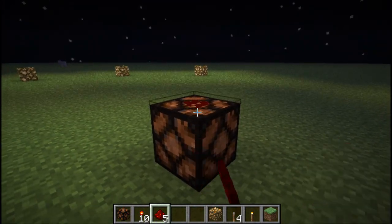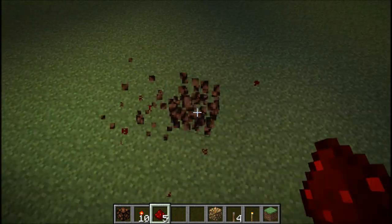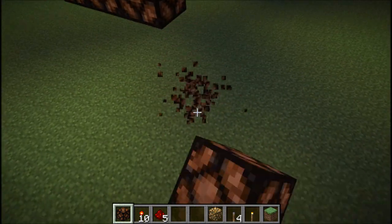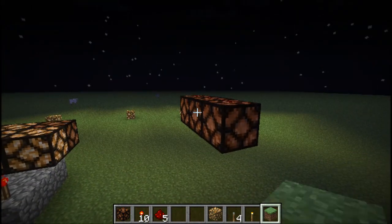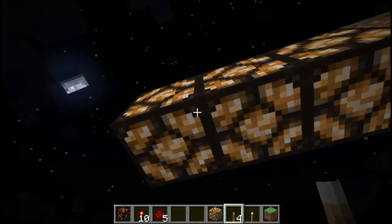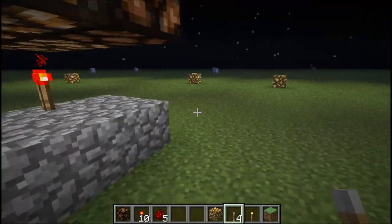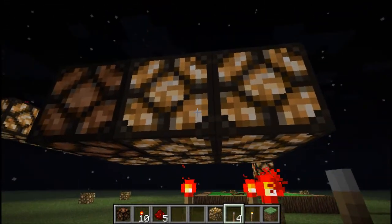So if you wanted like a ceiling — let's say you go like this — and you want some ceiling lamps, you make a lever here and you get your own ceiling lamps. That's pretty cool with the redstone lamp: you can get redstone right on top of it. So with this redstone lamp, it powers the block right underneath it and the block right next to it.